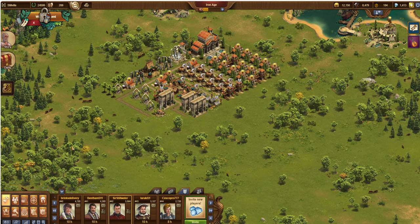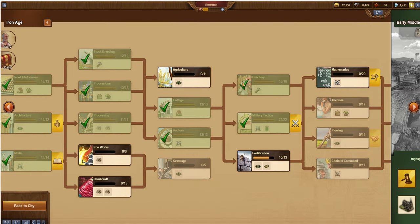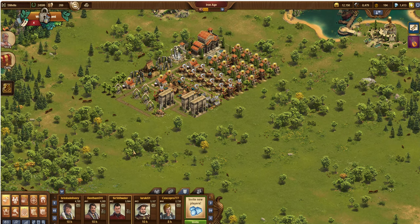First off, what unlocks the ability for them to attack you? In the Iron Age research tree, you'll notice we have a second-last section — we have Military Tactics, which unlocks the PvP fights. Up until this is actually completed, people can't attack you; it's not an option. But as soon as you complete that, it's available. Just this morning, about an hour and a half ago, I went ahead and completed that so I can move on through my development. And lo and behold, almost immediately somebody attacked me. Very, very common, especially in Iron Age and shortly thereafter, because your neighborhood is full of people in a similar situation. They don't have the greatest production, so they go around and attack people and plunder their buildings.